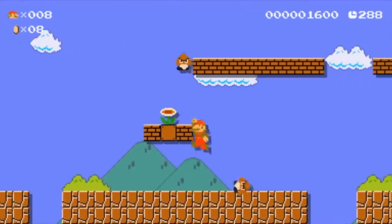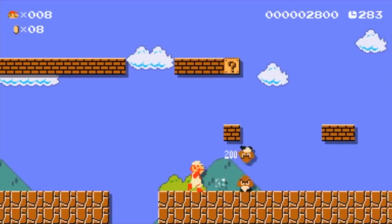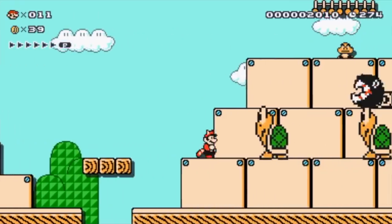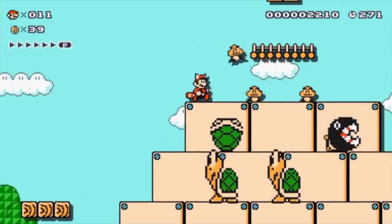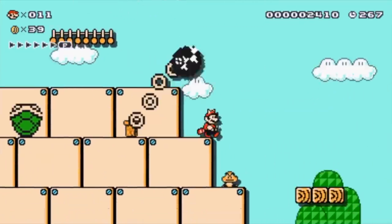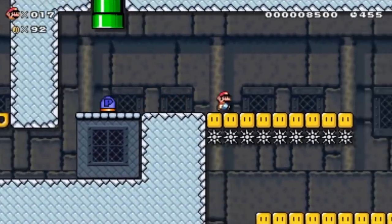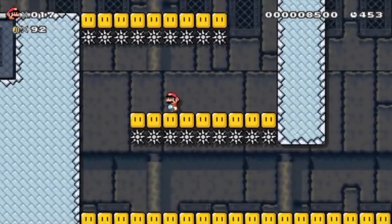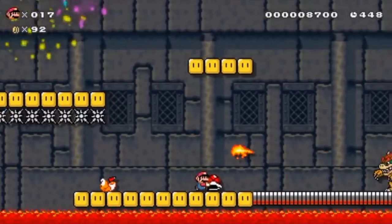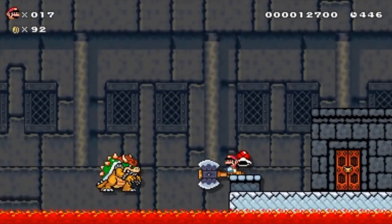Originally released for the Nintendo Wii U in 2015, Super Mario Maker offers what many Nintendo fans have been dreaming of — the chance to design and play your very own Mario levels. That was a huge success, prompting Nintendo to bring the experience to the handheld to ultimately reach more players. It manages to bring with it mostly everything that made the Wii U version stand out. Creating levels has never been easier, with the bottom screen presenting all of the building tools and the top showing a real-time view of your creation, and being able to jump straight in and test a creation still never gets old.